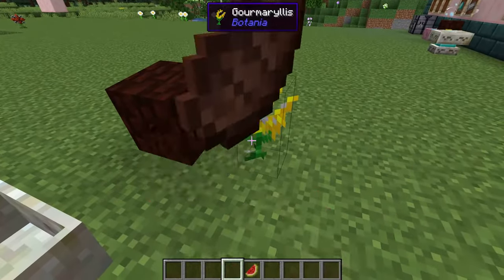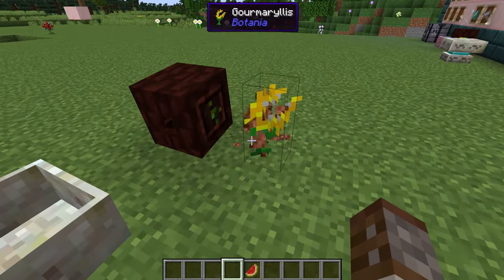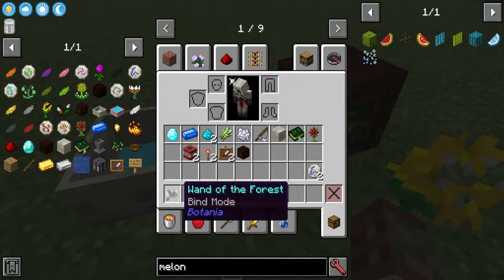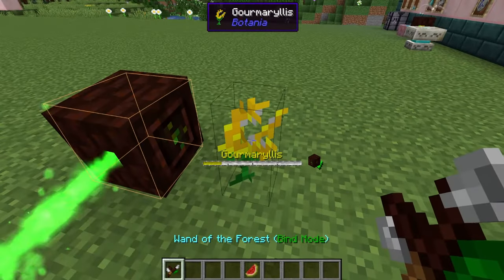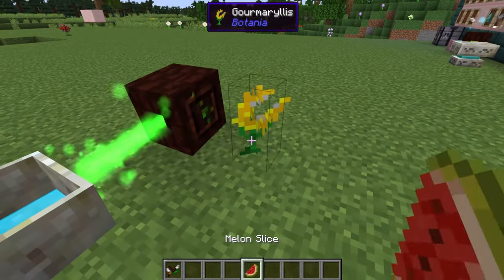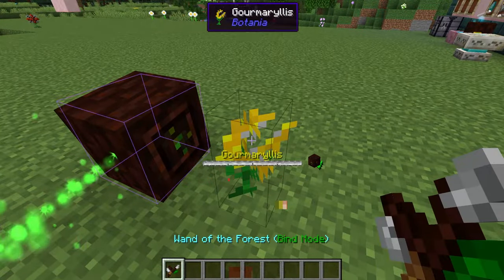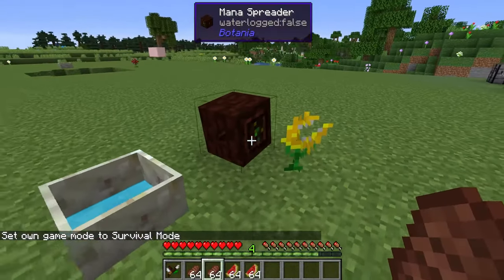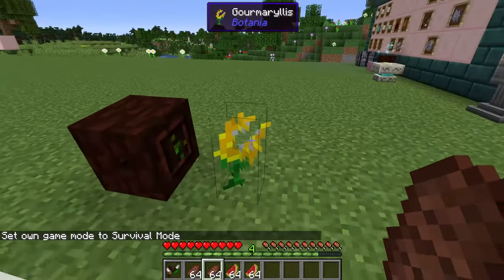If we throw down this piece of steak we can see that it's going to start eating it. It takes a little bit of time and then afterwards it's going to send that into our pool, taking up a decent amount. We can feed this any type of food in the game — if we give it a melon it's going to be a little bit quicker but give a little less. Now how do we know which foods are best to use?